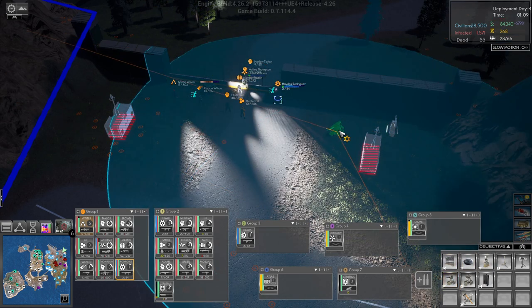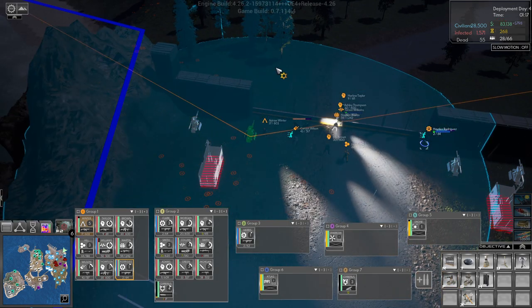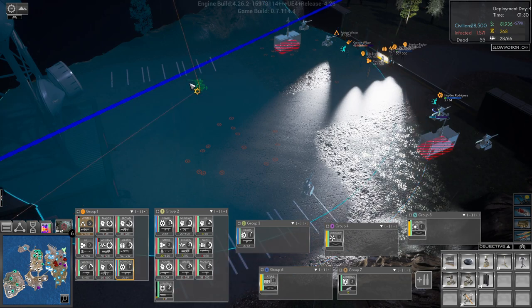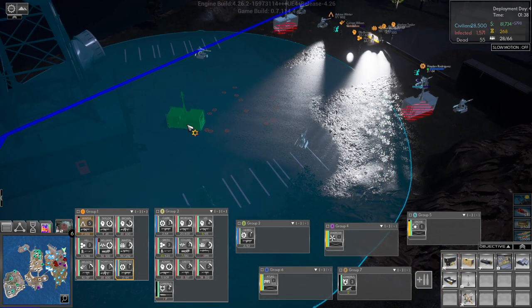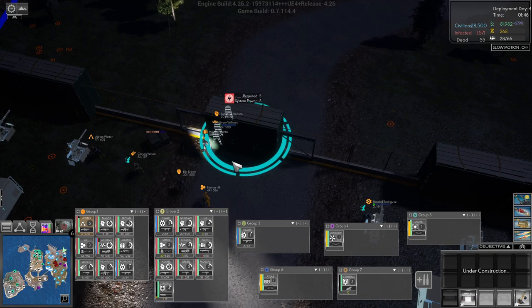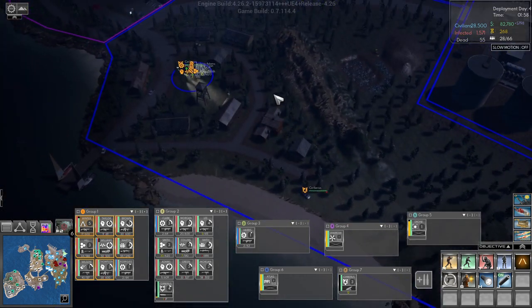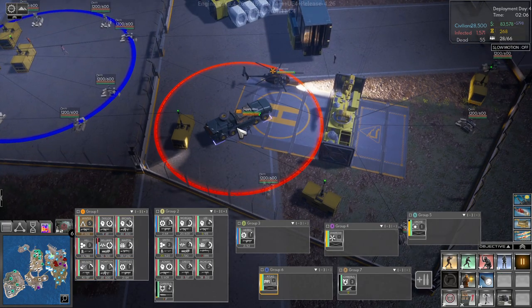Turret there, right there, right there. And then we'll have a couple of turrets back here. Like this. We'll have a generator there, and right here we'll have a gate. You all got ammo. Wait - our thing filled up, it did.